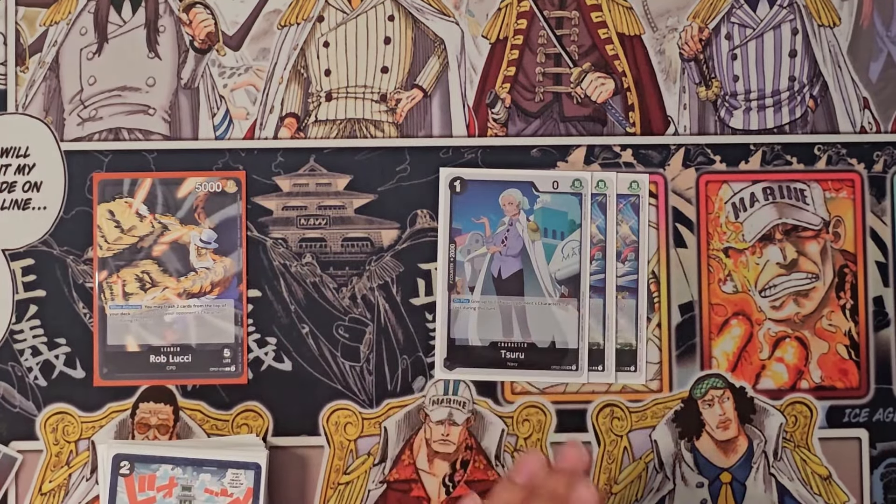You also have Elmepo. You can combo it with Rebecca if you have it in hand, or combo it with Gecko Moria if it's in your trash. A minus three is always good, especially if you can play it for free. Two copies of this guy.